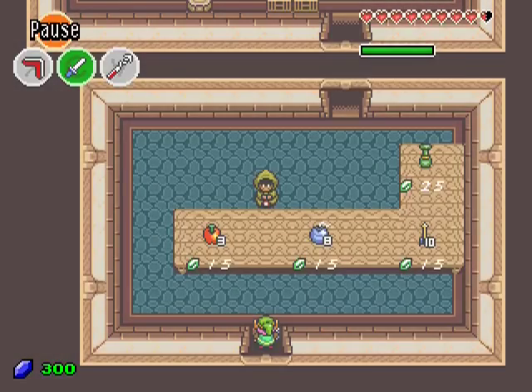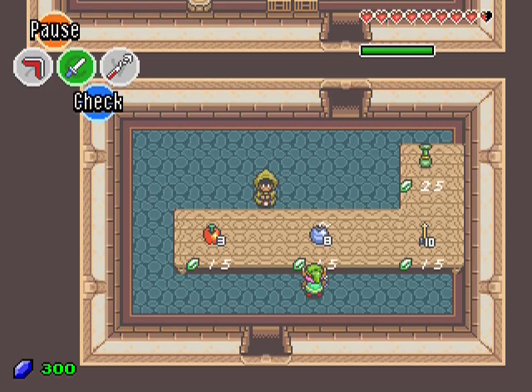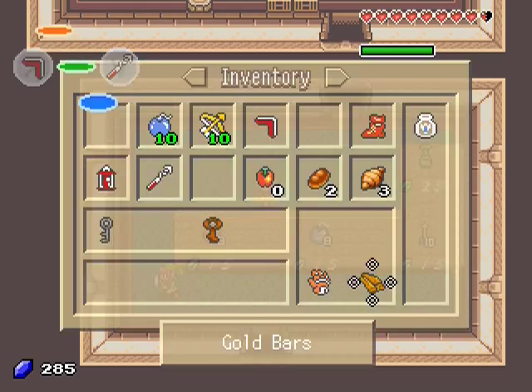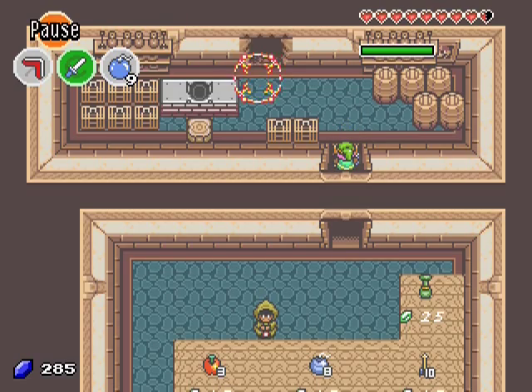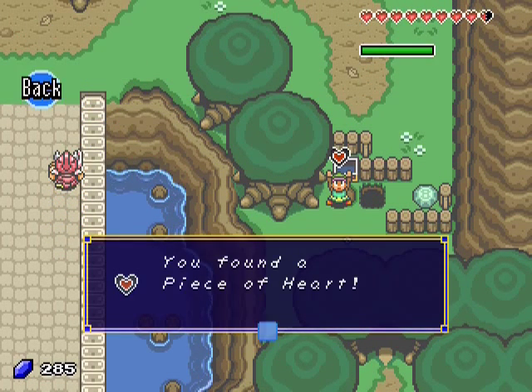There is something here — there is a shop, actually. I need to spend some money. Welcome to the lake shop — our items are the cheapest in the area. Let's take some bombs, 50 rupees. And let's use them here. Piece of heart!